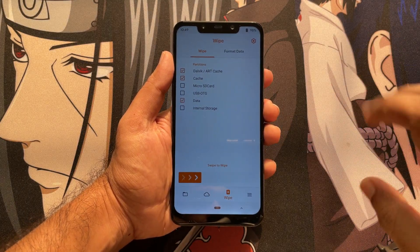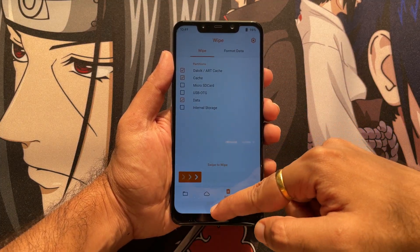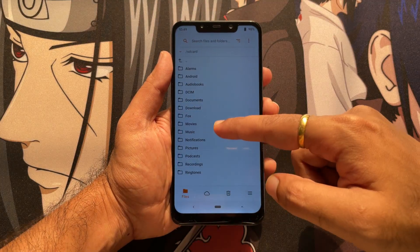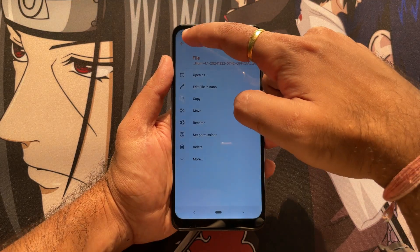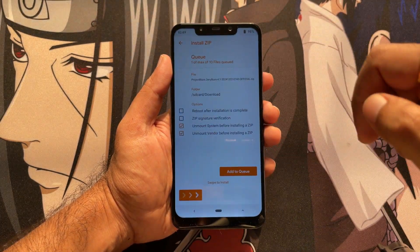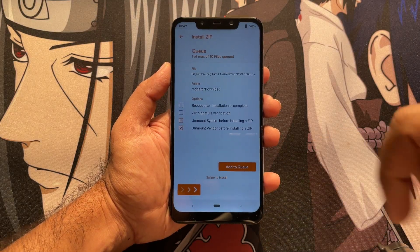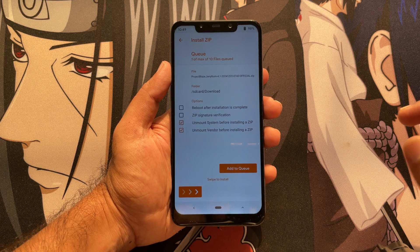I am not doing any of these steps right now as I have already flashed my ROM. To flash: go back to home, navigate to downloads, select the ROM you downloaded, select it, wipe, confirm, and it will get flashed on your device. I am skipping this step as I already flashed this ROM on my phone.